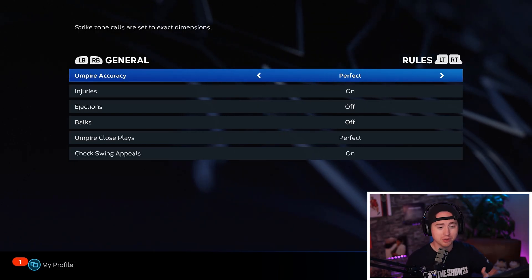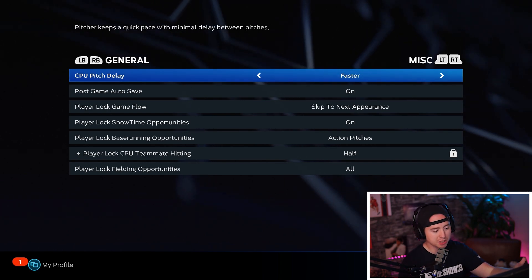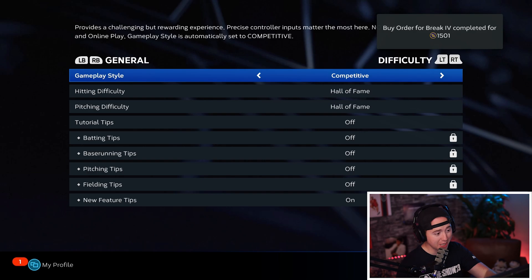Rules doesn't really matter if you're playing offline. Under miscellaneous, CPU pitch delay — I like to come in and put that on faster. If you want to change some Road to the Show stuff you can change it in there. Back to difficulty — there are some differences this year in how the menu is set up.